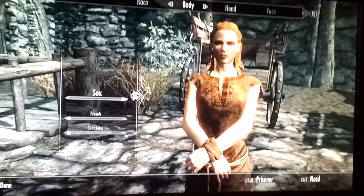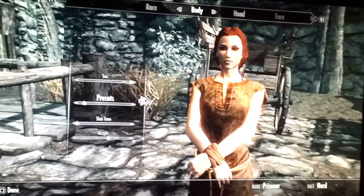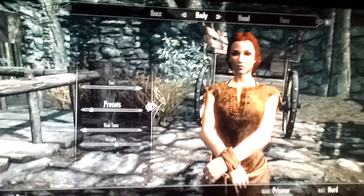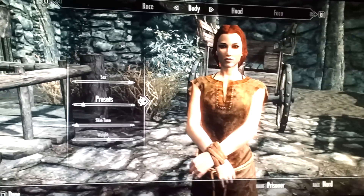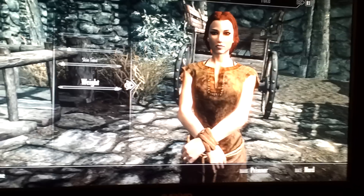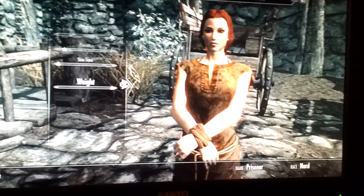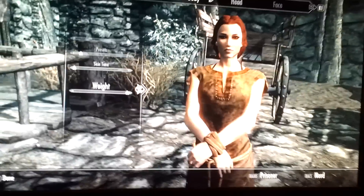I'm a guy, I want a female — that's how I like it. Go to presets, hit that second one. Yeah, that's the kind of chick you'll find at a bar — she's not that hot yet, we'll fix that. I like my characters a little bit thick — make that weight all the way up.